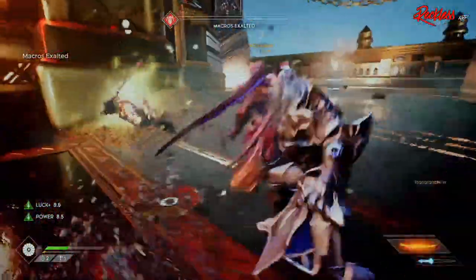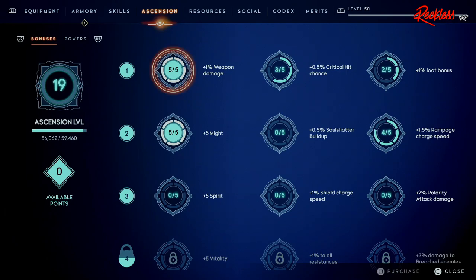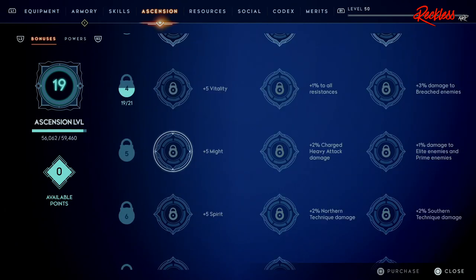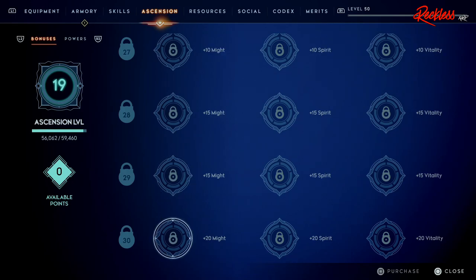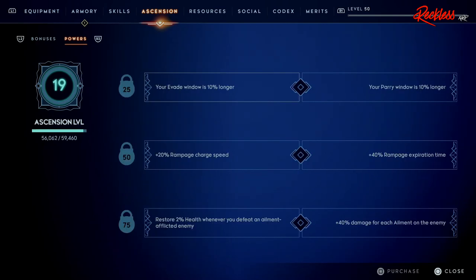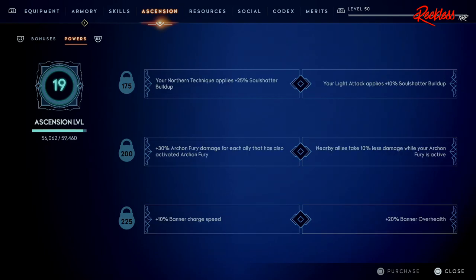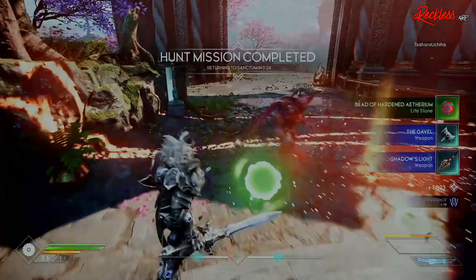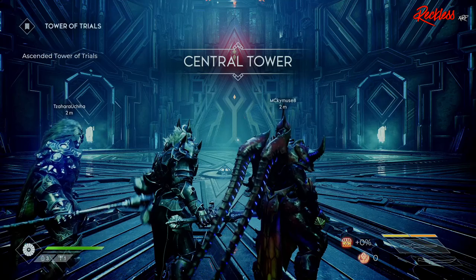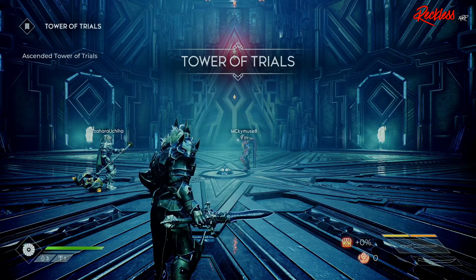With the Primal Update we now have what is called Ascension Levels. Ascension Levels are a way to upgrade your character after you hit the level cap — and no, the level cap was not increased for the Primal Update. This is a free update, and level cap increases usually happen with a release of paid content. On the character UI screen, the fourth tab is the Ascension tab. In this tab you see bonuses, powers, your ascension level, and your available points. Ascension levels go from 1 to 30 in the bonuses sub-tab, and from 25 to 375 in the powers sub-tab. In the bonuses section, after you get five of five in one perk, the next locked level will be unlocked. You need 59,460 points to level up your ascension level, and you level up by playing the game. You can get a total of 450 points of ascension levels.